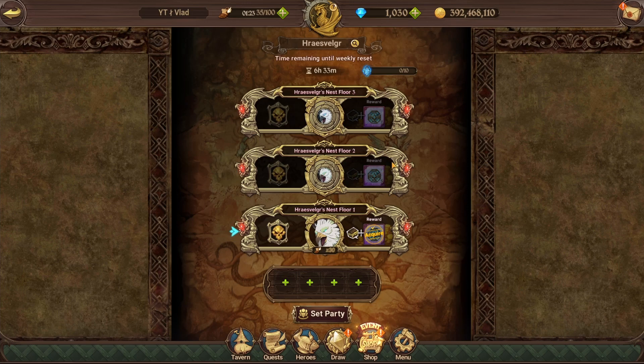I've beaten Floor One and gotten close to beating Floor Two. Before we jump into explaining everything, do not be discouraged if you can't beat Floor One — this is the most difficult content we've gotten by far. Second to this could be some of the first Tower of Trial stages or even the final boss Escanor, but this is leagues above both of those. If you're a free-to-play player, there's a strong chance you can't beat Floor One.